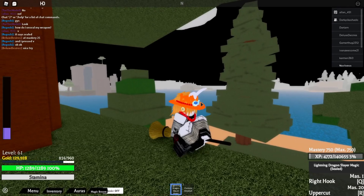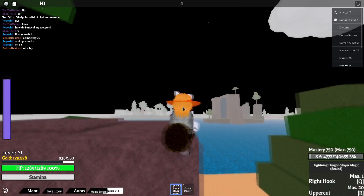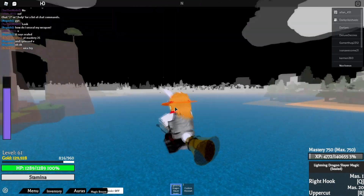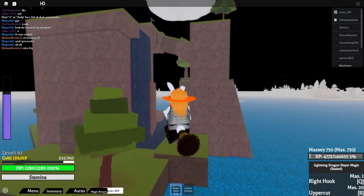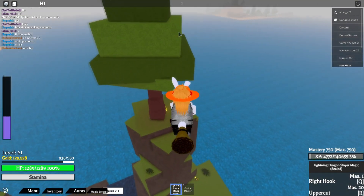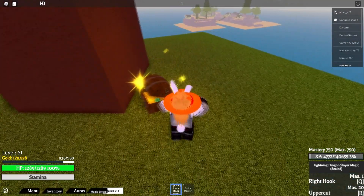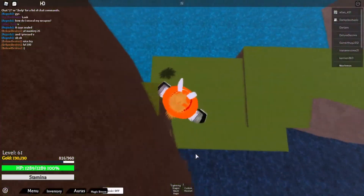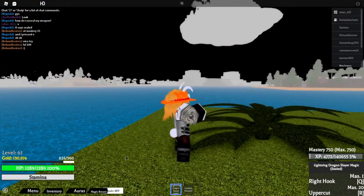Let me go ahead and equip my magic. I think I got a pretty rare thing going on over here — lightning dragon slayer magic. I'm gonna showcase the moves to you guys. I think this is really, really rare because I don't think you can buy it in the shop. The shop doesn't have it, which means it has to be rare — if you can just buy it, that means it's not rare, right?